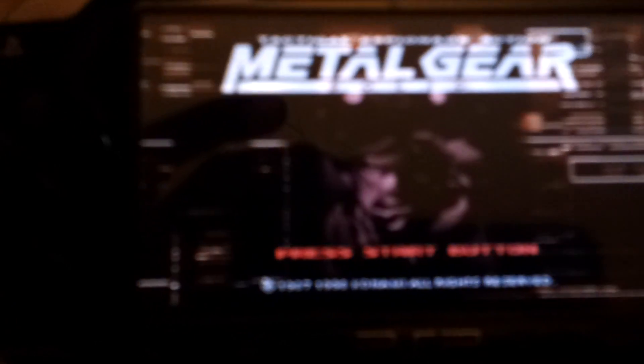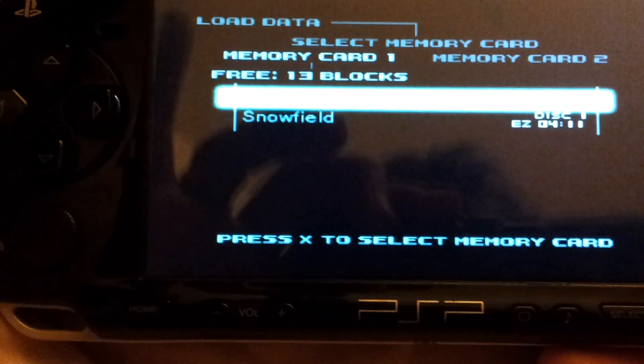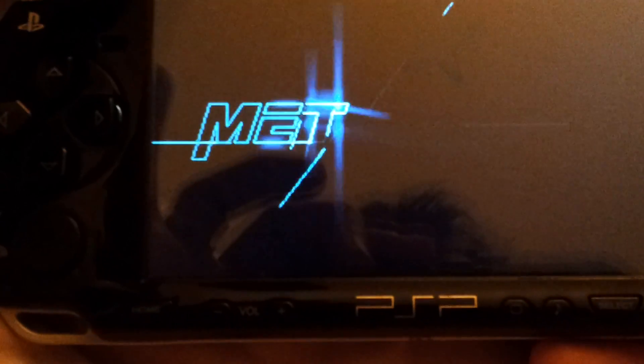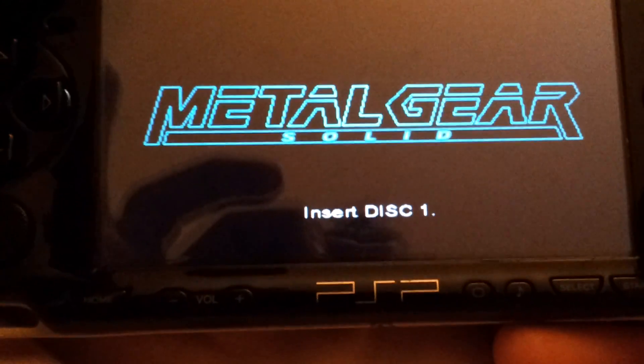Let me start this. So normally you just press select, then new, press start, set the number card you want, which is snow filled, floating. Okay, so it's complete. And what you normally get when you run the second part, you see this screen.